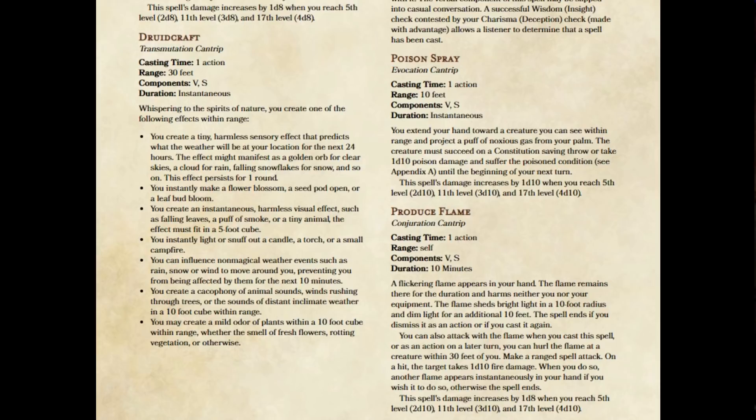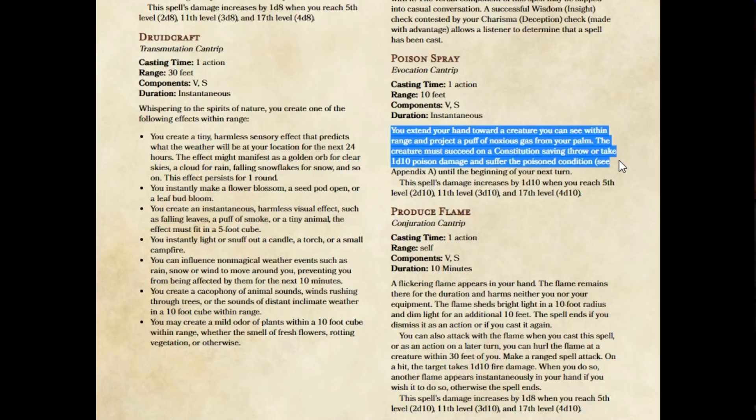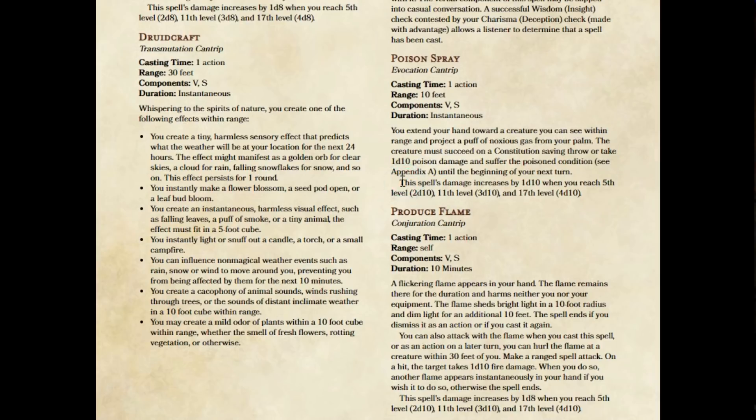So what I've done here is — obviously Poison Spray still needs to be poison damage, I don't see how we get around that, it's a poison spray. I've kept the range the same, but you extend your hand towards a creature you can see within range and project a puff of nauseous gas from your palm. The creature must succeed on a Constitution saving throw where they take 1d10 poison damage — so I've actually lowered the damage here — and suffer the poisoned condition until the beginning of your next turn. The spell's damage increases by 1d10 when you reach 5th level, 11th level, and 17th level. So the big thing here is I've added the poisoned condition.